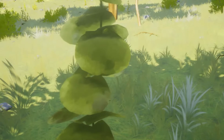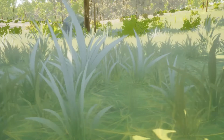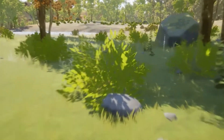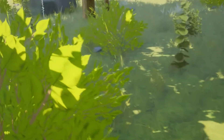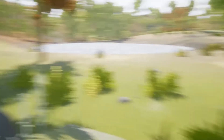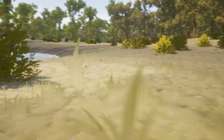Next up we have the Vegetation Volume 1 Forest Auto Material. This is a package of stylised vegetation complete with an auto material that includes six layers, including a removal foliage layer. It also comes with a procedural foliage spawner configured so you can create a forest with just one click. The vegetation is highly optimised with runtime virtual texturing, in addition to materials for rivers and lakes. The automatic material landscape has six layers: grass, forest, dirt, sand, rocks, and removed foliage.